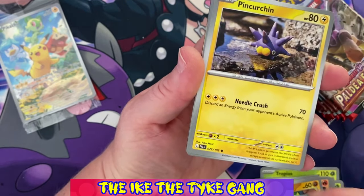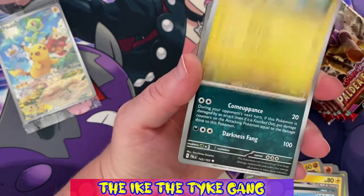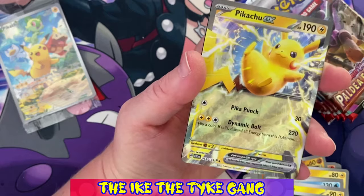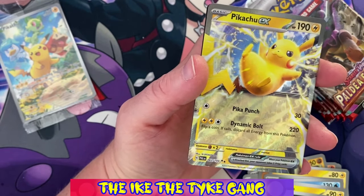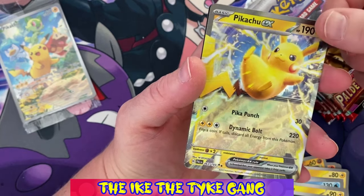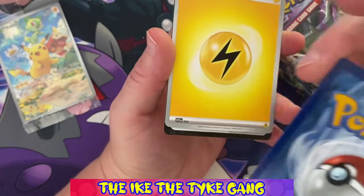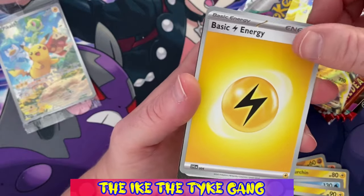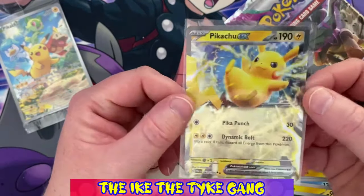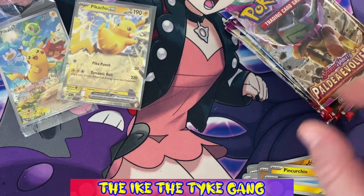Pack three: Makuhita, Pincurchin, Dino, Magikarp, Paladin Tauros, Luxio, Mabosstiff, Jumpluff, a reverse Gimlet — wow, yes! Pikachu EX! This is only the second one of these I've pulled. The first one was not in great condition and this one looks really good, so I'm hoping this might also be a candidate for grading for my collection. The centering is a bit off actually, but it looks pretty good. Some Scarlet and Violet era cards haven't been great print quality, but these ones are looking good — our first hit, and it's Pikachu EX!